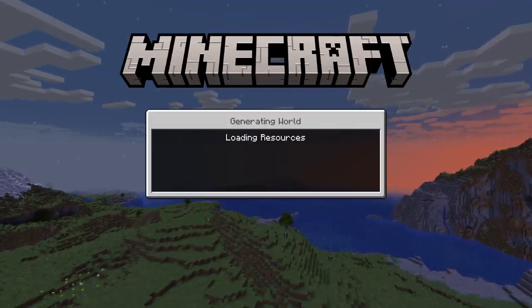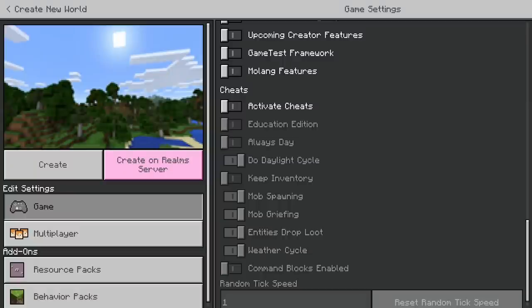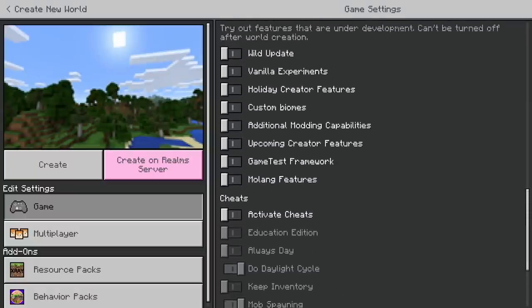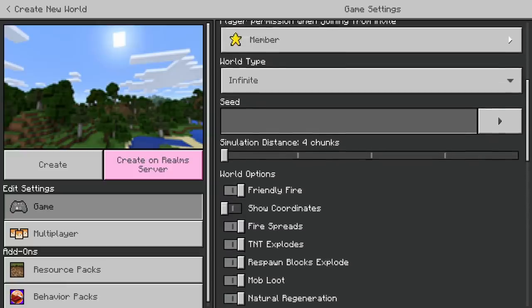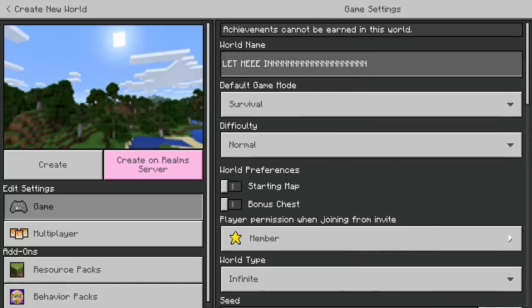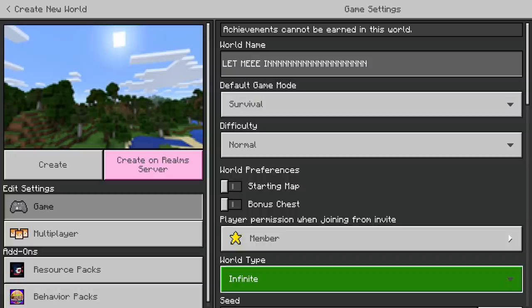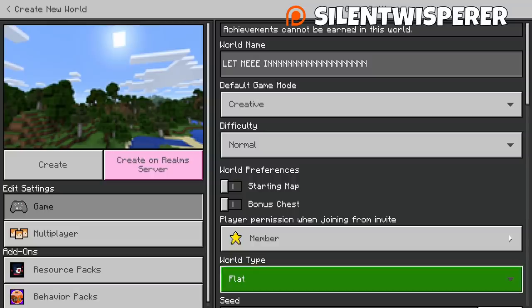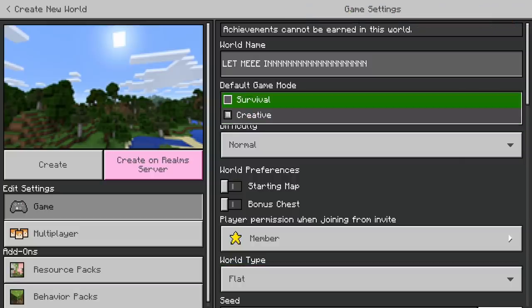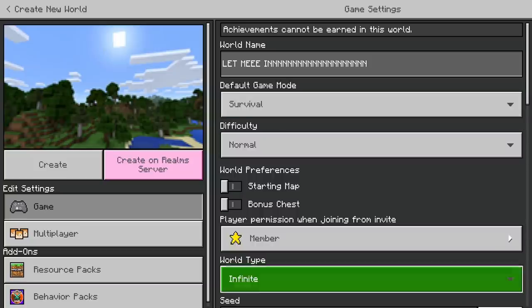Super flat survival is a challenge that goes way, way back. Even if you have all the toggles in the correct manner — you turn off all the cheats and game rules and all the things that would typically disable achievements — it still won't let you be in survival. If we change the world type to a flat world, our default game mode automatically changes to creative, and if we try to change that back to survival, it changes our world type to infinite. It will not let you generate a survival super flat.